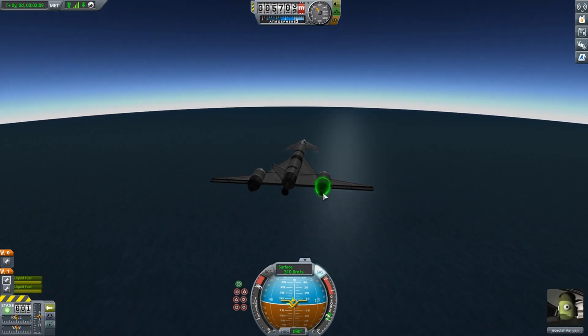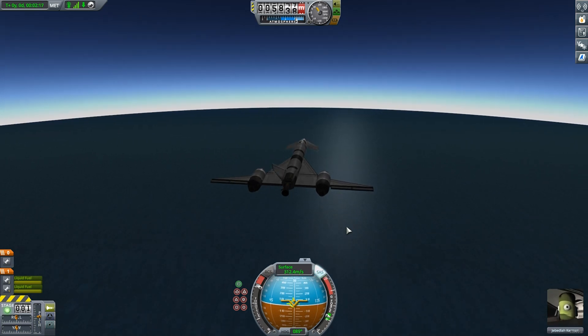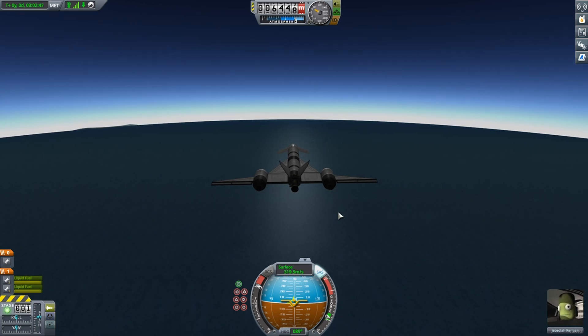When this particular plane gets to about 6,000 meters or so, I try to level out so I can build speed with the jet engines in dry mode, but this doesn't really work. Now it's time to switch these Panther engines into their alternative mode. Without control groups, I do this one at a time and things get a little hectic, but it's nothing we can't overcome.